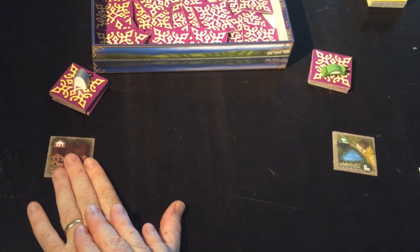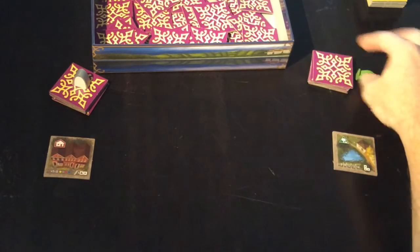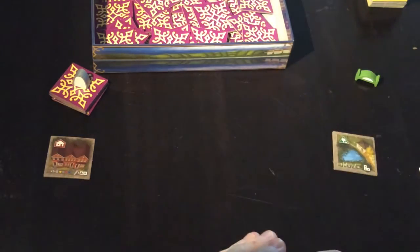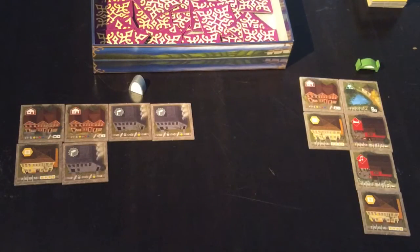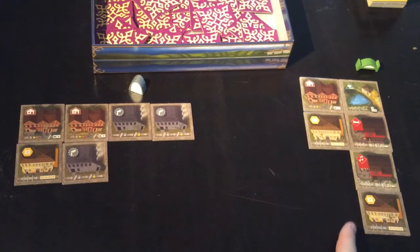Whoever has the highest score at the end is the winner — based on their lowest city. Play continues in that order: taking the next five cards, selecting another two, placing them the same way and then passing them on, until you are handed three cards, at which point you will play two of them and one will get discarded. The limit of your city is four by four. Once you have six tiles in each of your cities, we then go to the second round.